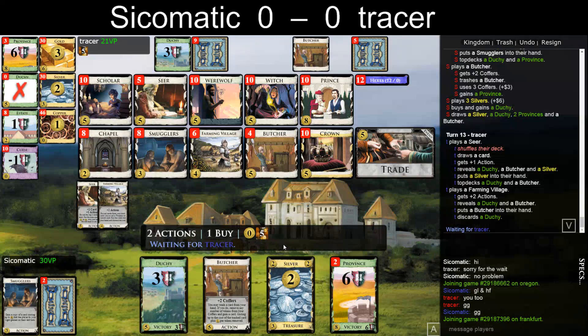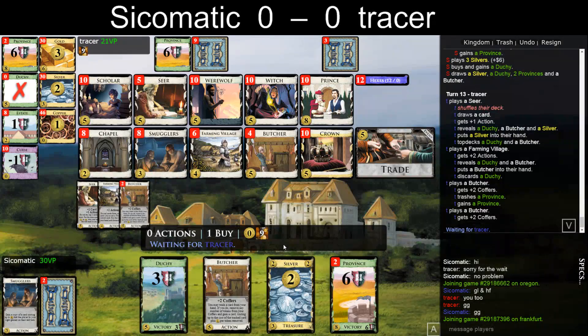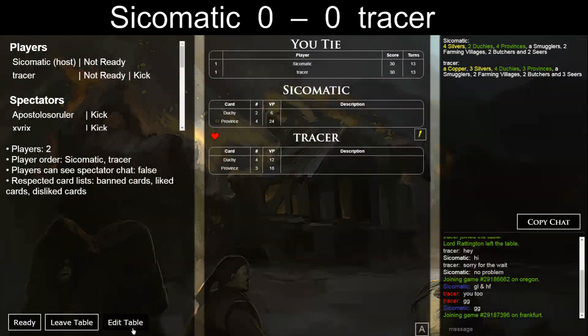Farming Village is amazing now with half of your deck being green. Maybe I should actually buy a Farming Village instead. I could also turn Duchy into a Farming Village, or I could get like a Crown. Touching to Crown — it's probably totally crazy. Can he win? Oh, that would be... Yeah, okay, so he can. He can tie. I think I'm happy with that, given my hand.